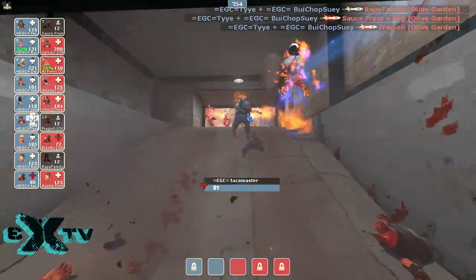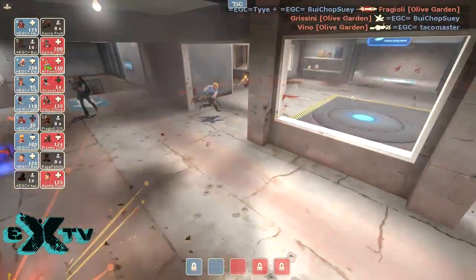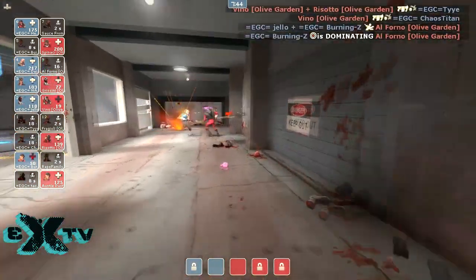Kritzkrieg again here — forces the Uber. Now they gotta just back up, hold the defense, but the medic goes down. You guys dropped your medic. I mean, you're getting good kills otherwise, but you're not going to be able to push out. Blue team definitely going to have to hang back.